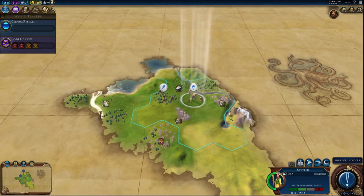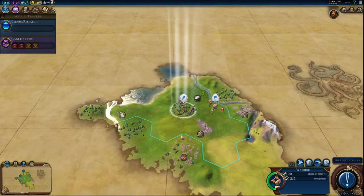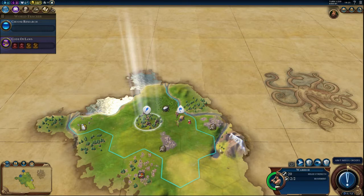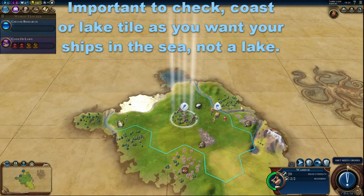So this first tutorial will be about settling your first city. Obviously the first tip will always be move your warrior to a higher ground position if possible, or into a place where you don't have much vision. There's a luxury resource that way, which is ideal, and also a river. However we do start on a river. What kind of tile is this? Coast — okay, so that is actually a coastal tile.